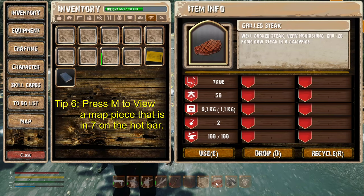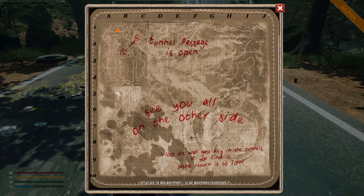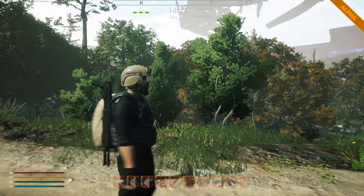Tip number six: map pieces you collect along the way can be placed into slot seven, and then when they're in slot seven you just press M to use them.